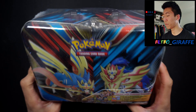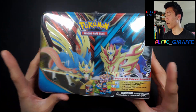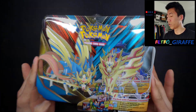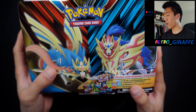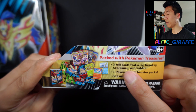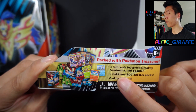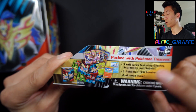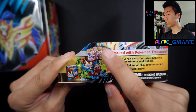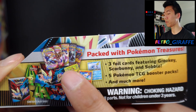I actually have a few more that I want to keep sealed, but this one seemed like the most banged up because there's a slight indent right here. Let me take the shrink wrap off so we can see what comes inside. Here we have the chest out of the plastic wrap. Let's take this little cardboard insert out. It says three foil cards, which are basically promo cards featuring the starters, five TCG booster packs, and much more. We do see two Sword and Shield, one Cosmic Eclipse, one Burning Shadows, and one Evolutions.